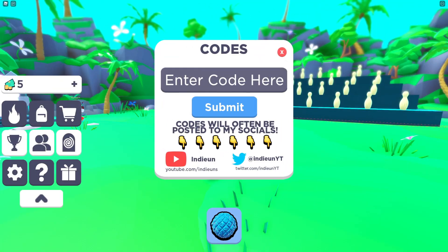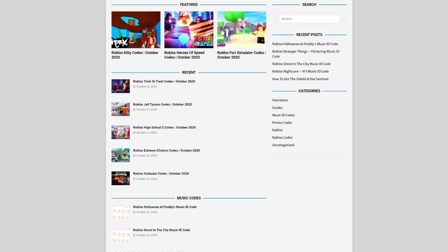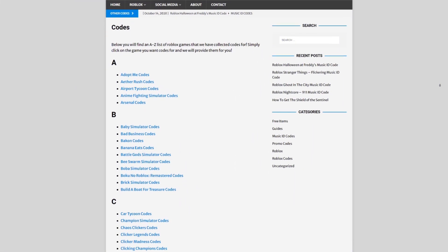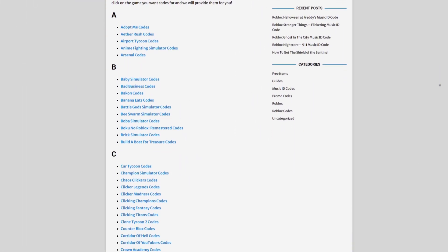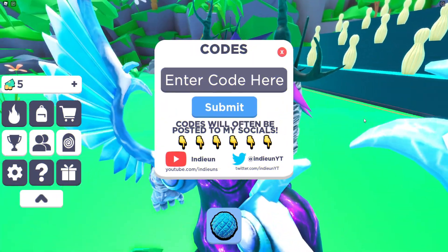If you're fed up of watching YouTube videos just to find Roblox codes, I've got a solution: rblxcodes.com. On the website you can find game codes, music codes, and guides — there is tons of stuff in there. They cover codes for over 300 Roblox games, so if you need a code for a game, they'll have it.